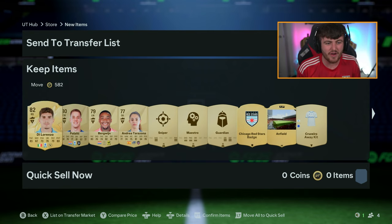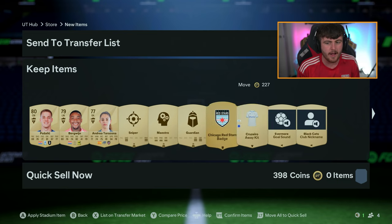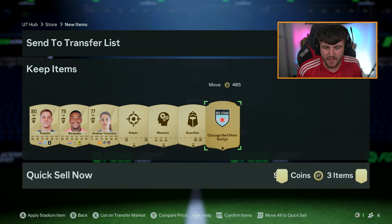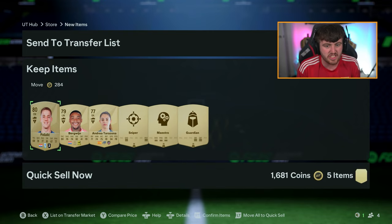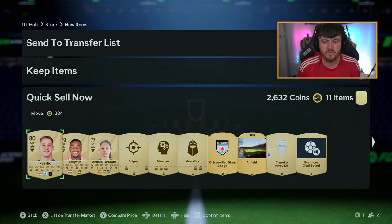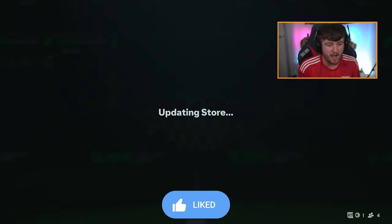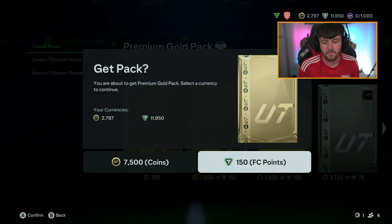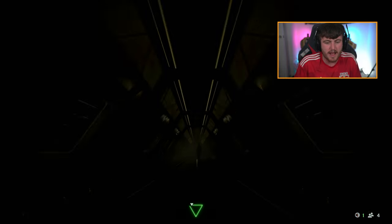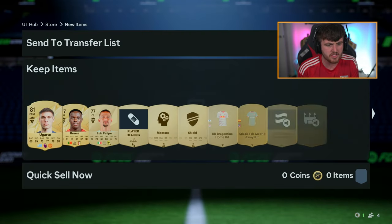Let me know in the comments down below if you guys have got on the game yet, what you've packed, who's your best pack pull - whether it be from welcome back packs or anything like that. There are no contracts anymore, so packs will actually discard for a little bit more. We've just sent a 600 coin rare to the transfer list - you get about 3k per pack, which is nice. So even if you get the absolute worst pack luck and all your packs discard for 3,000 coins, 80 premium gold packs from 12k points means you're looking at about 240,000 coins.